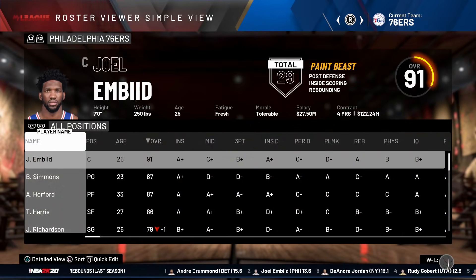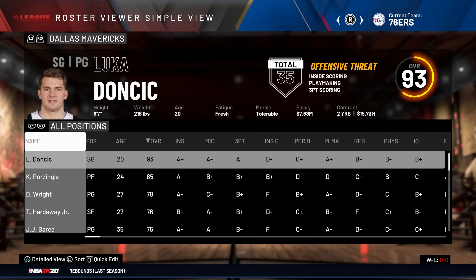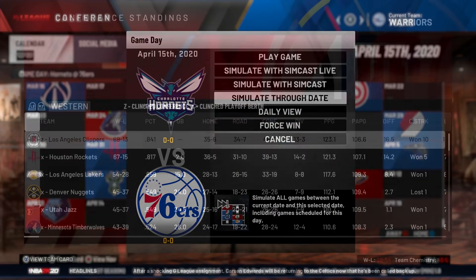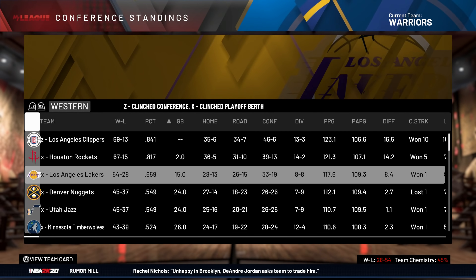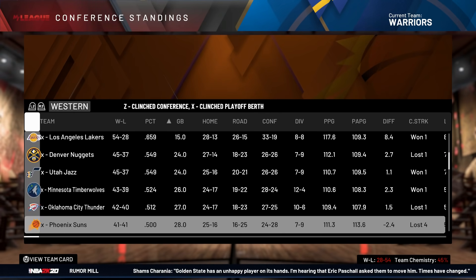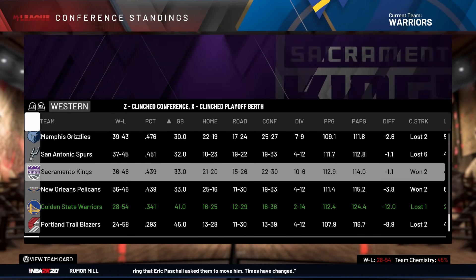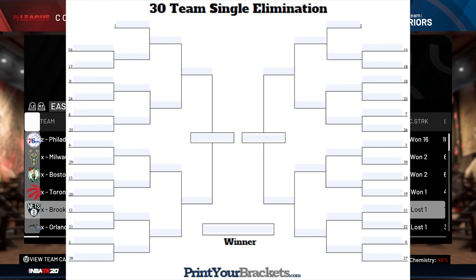We're going to simulate to the end of the season to get our seeding. These are the current rosters — you guys can pick your favorite team like we normally do. We're going to simulate to end the season, and now everybody makes the playoffs. It doesn't matter what conference, it doesn't matter what your record is — you're making the playoffs. This is just for seeding purposes. It looks like the Los Angeles Clippers would be the number one seed, and we're going to find out who would be the last seed.